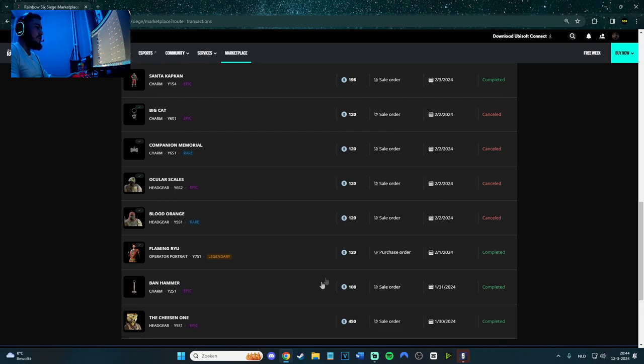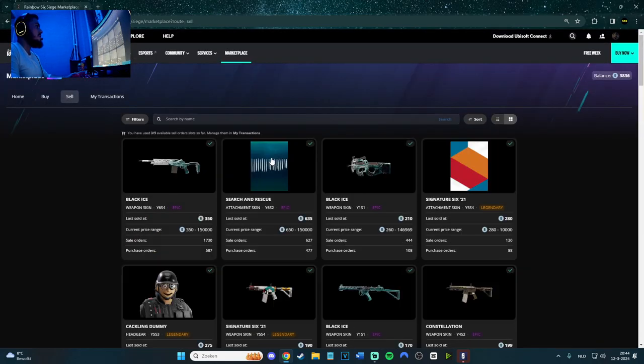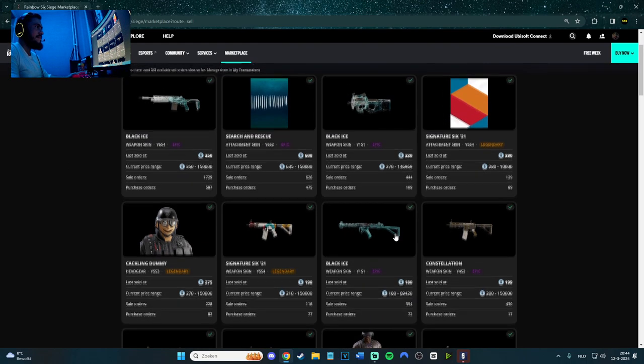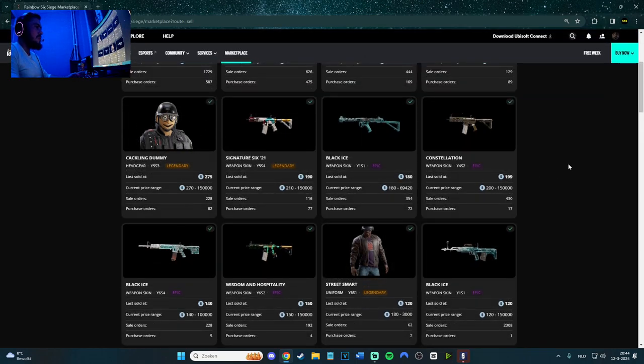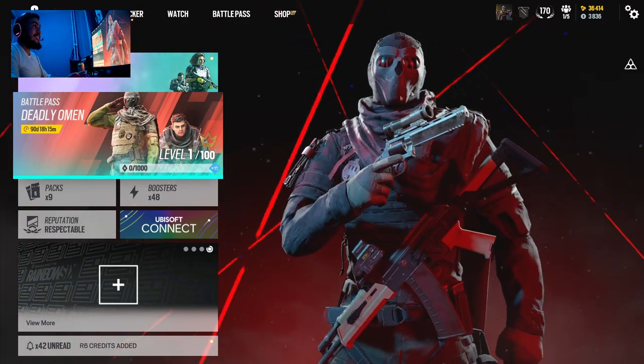So pretty much what I recommend is, if you don't want to pay and you do want a season pass, go ahead and just sell a couple of skins. As you can see: 450, 108, 120. So if you sell a couple of skins, you can get the season pass really fast. It depends on the things you're going to sell. You can look for the things you want to sell. As you can see, Black Eyes, 180 for the Frost gun — not good. But you have also 270, 350, 635. This one is really good. This one is also going up and down. So you can sell things and earn some credits — 1,200 credits is what you need to get the battle pass for Operation Deadly Omen. Looking sick by the way.